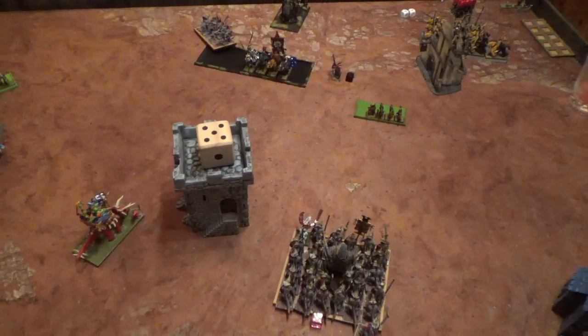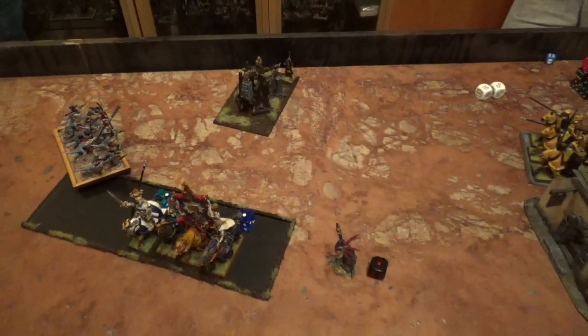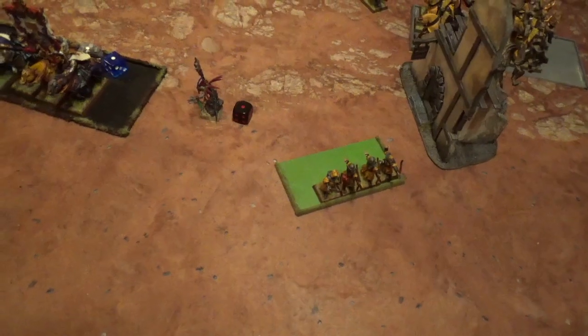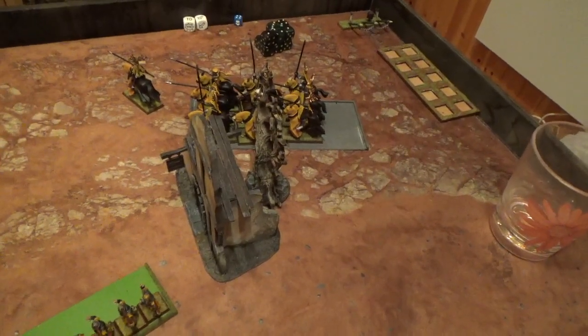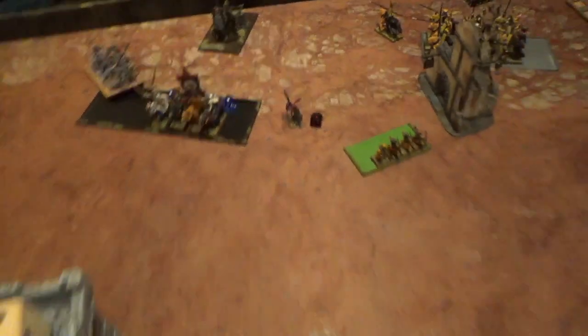Lizardmen turn five. I chickened out a bit and backed up, seeing how the points are at the moment. Just moved my Skinks to fire and hopefully charge the trebuchet next turn, and everything else just backed up. For magic I cast the Deliverance of Itza spell four times but it only got off once, killing a couple of archers, one Knight of the Realm, and doing one wound on the trebuchet. For shooting, the Skinks here didn't manage to do a single wound, but the Skinks on the other side killed five archers. And the Stegadon's giant bolt thrower managed to do two wounds on his lord.